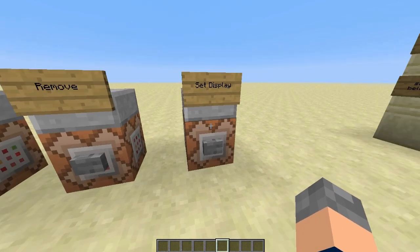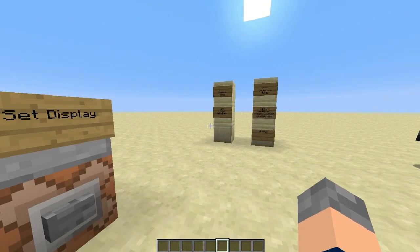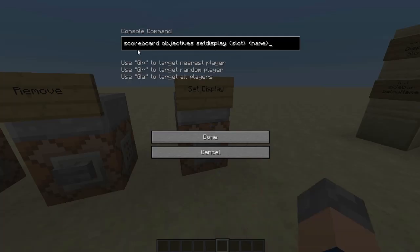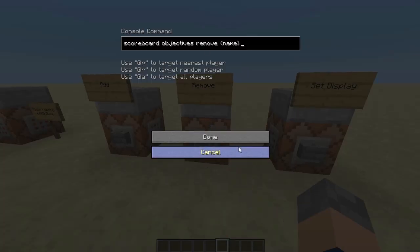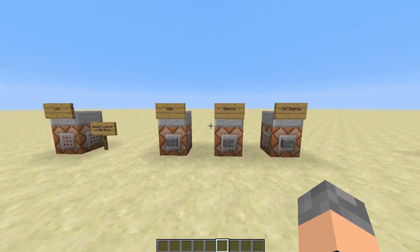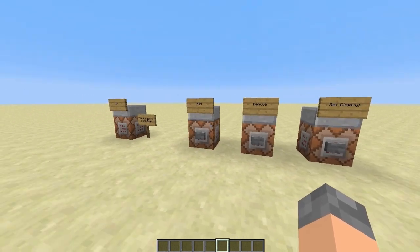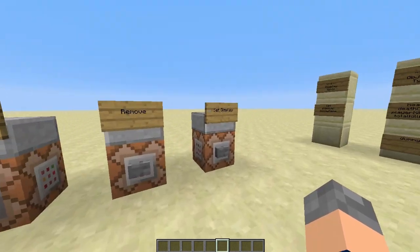Set display is what lets you put the objective in different displays like list, sidebar, and below name. It's 'scoreboard objectives setdisplay', then the display slot, then the name of the objective. For this command the objective has to exist already. For add it doesn't, because you're making it. And that's it for objectives — there's not much to it. There's add objectives, remove objectives, and set display.